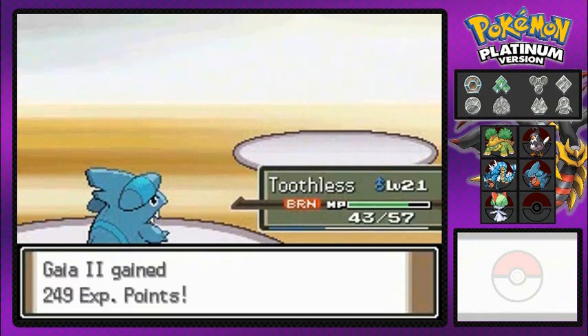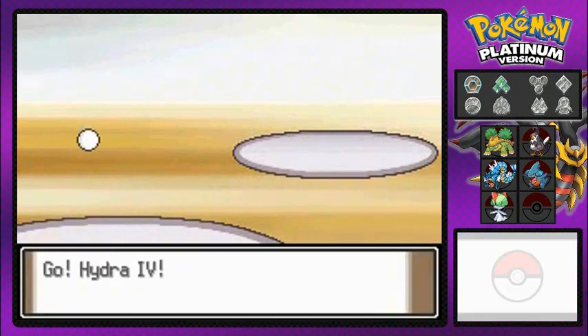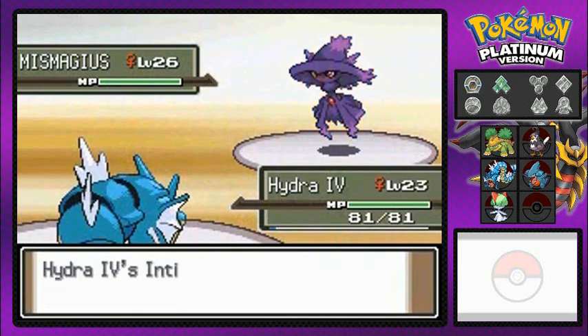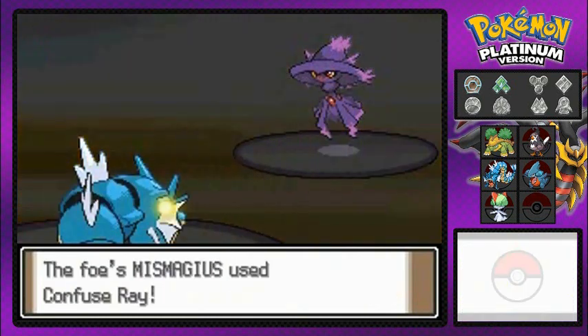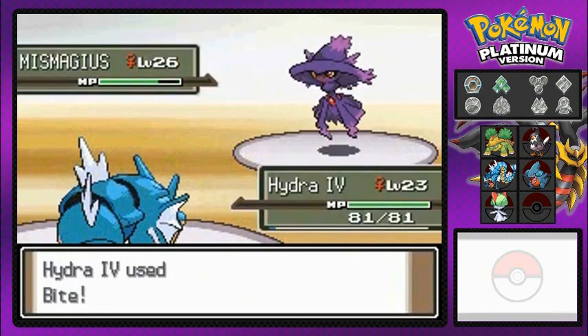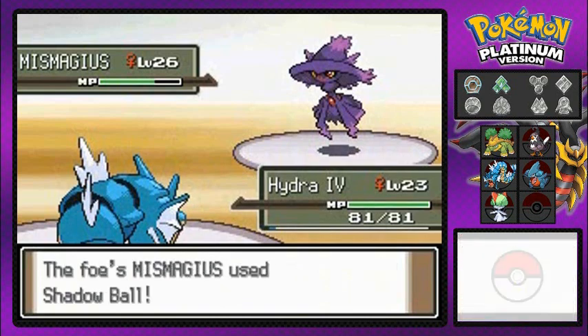How does it feel to fail? Gaia number two is gaining experience points without doing anything. We're going to be switching out our Pokemon because Toothless is burnt and I don't want him to get defeated that easily. Here we go with Hydra number four, our other so-called Dragon type Pokemon, and we're facing off against Fantina's strongest Pokemon, Mismagius. This Pokemon likes to confuse you, put you to sleep, and just screw with you. Mismagius does not come ill-equipped — it has a Citrus Berry, so it will heal up automatically.